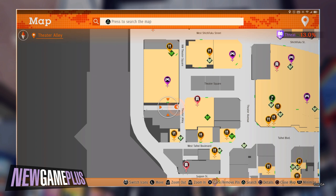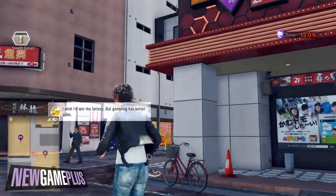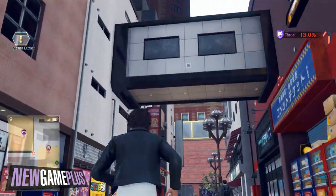For the third code, this one's found on a third floor connecting bridge to the VR parlour. This can be located fairly easily when arriving from the Theatre Square area.